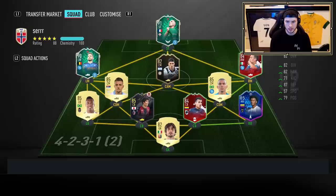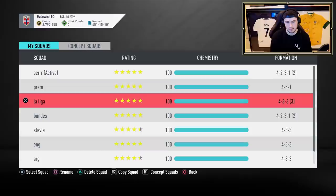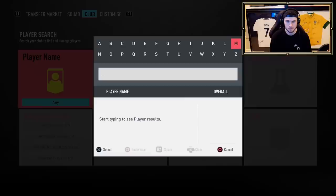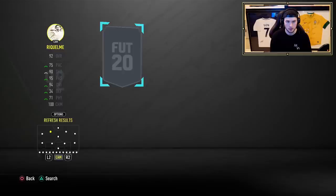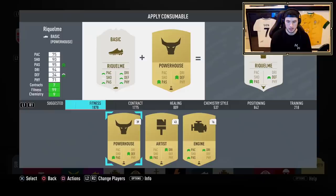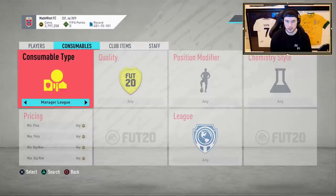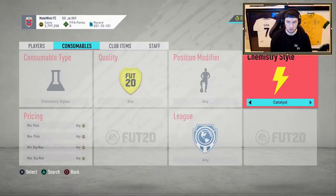We had a serious squad created but we're going to go with the main Premier League team instead. Adding Riquelme into the squad at 92, I'm going to go with the Hunter chem style right away because you just need to try to boost the pace as much as possible. The Catalyst isn't necessary because he already has really good passing. The agility at 84 — for a lot of people that's good enough, but for me it's not. It kind of has to be sacrificed here.